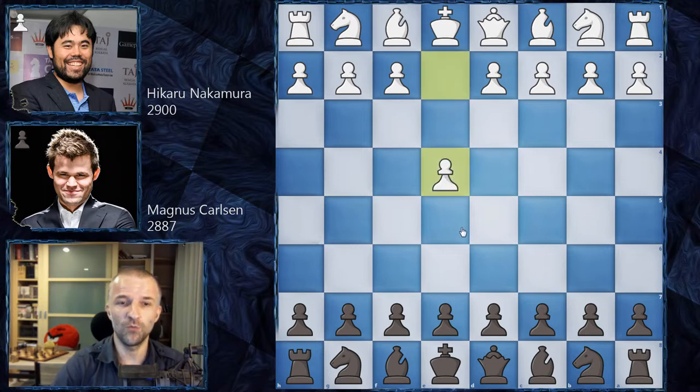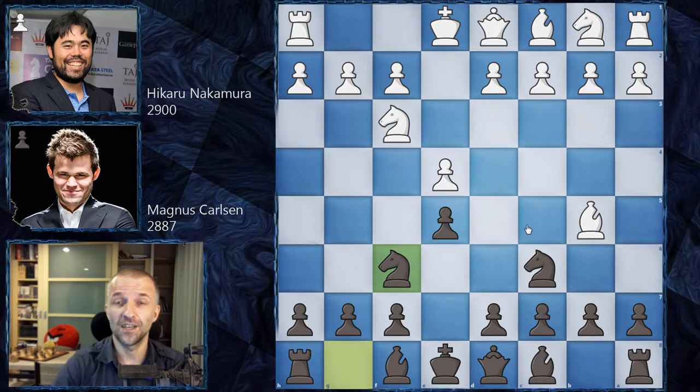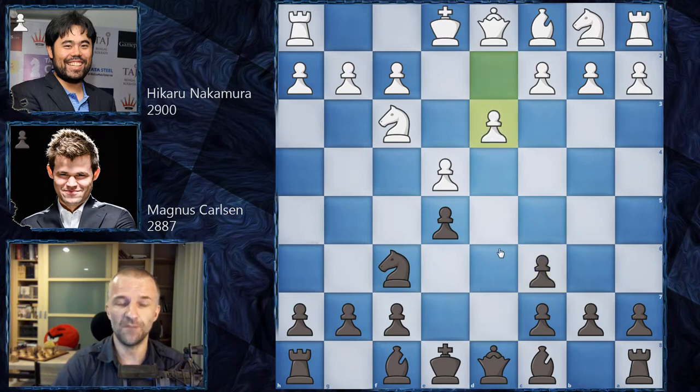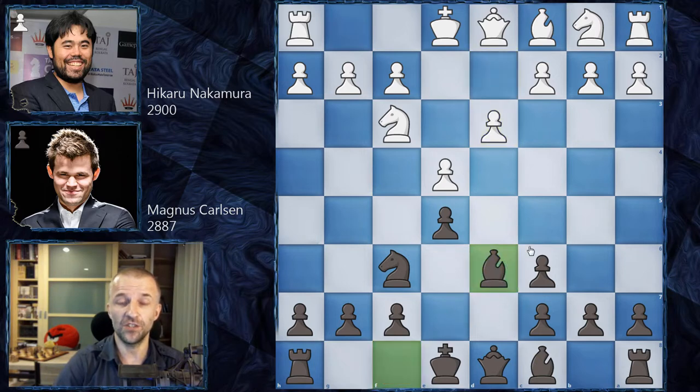Without further ado, let's see what happened on the board. Hikaru opened with e4, we have e5, knight f3, knight c6, bishop b5, and knight f6 - Ruy Lopez and Berlin Defense on the board. Bishop takes on c6, d takes on c6, and now d3. I've shown you this in a couple of games already, because Ruy Lopez between Magnus Carlsen and Hikaru Nakamura has been played plenty of times. Bishop c5 is usually Magnus Carlsen's choice, but this time bishop d6 - the main line.